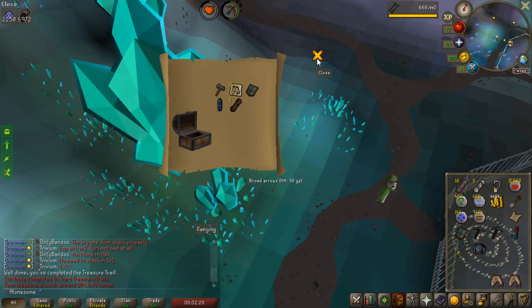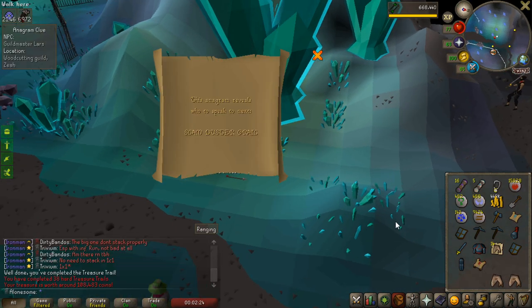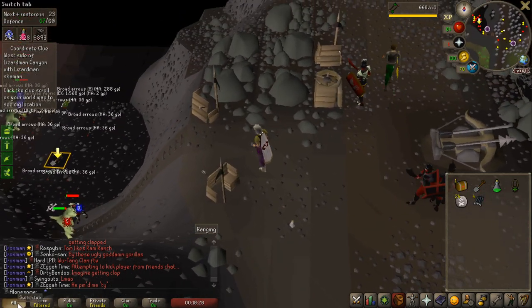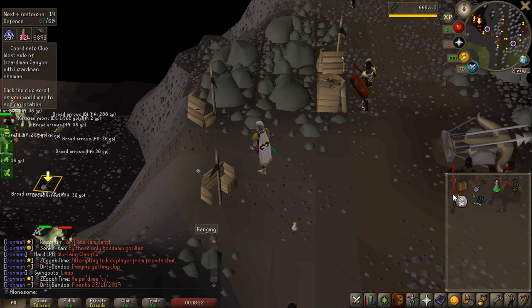We did it! That didn't take all too long - like seven hard clues or something. Let's see if we can get a good wizard step now. This kind of sucked - I got the wizard step twice, but both times they were down there and there's no way to un-aggro them, so I just had to kill them without actually farming them. Let's see what the master casket is going to give us anyways.